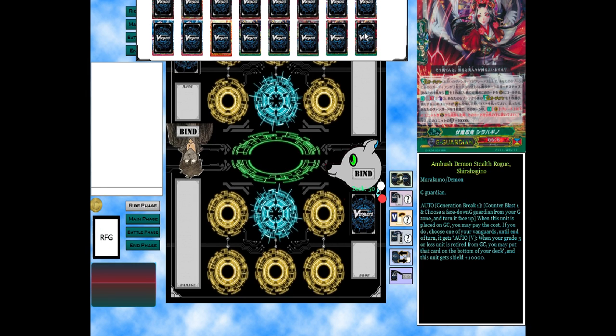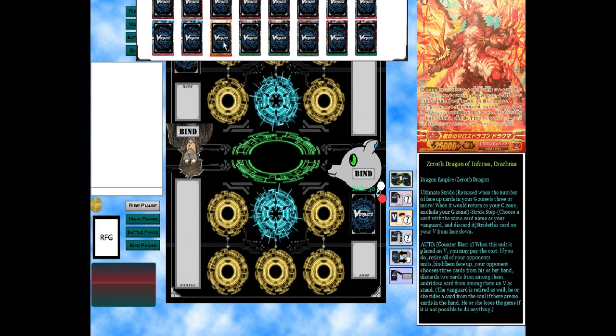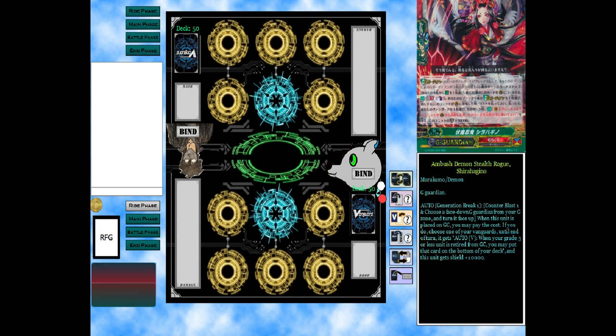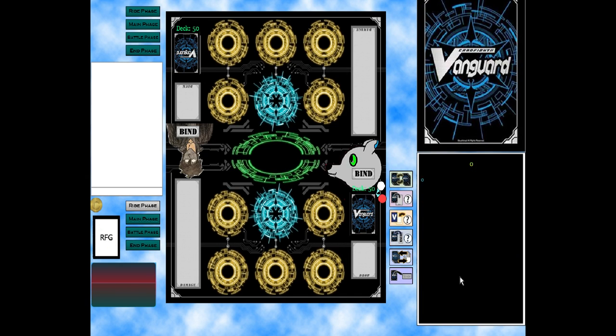So when your grade three or less is retired from guard circle, you may pay the cost — put it to the bottom of the deck and this unit gets 10K shield. Yeah, that's sort of my Drachma deck. I like it; it's powerful in my opinion. But guys, I gotta go to work, so I'll see you all later — have a wonderful day and peace.